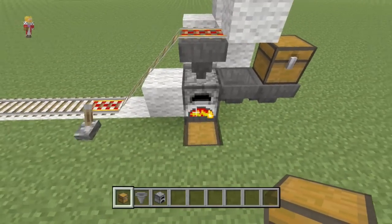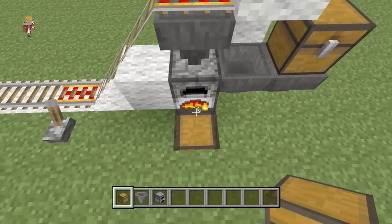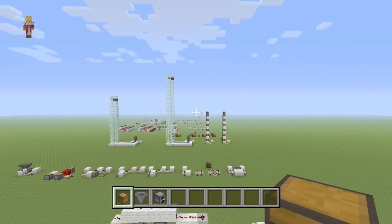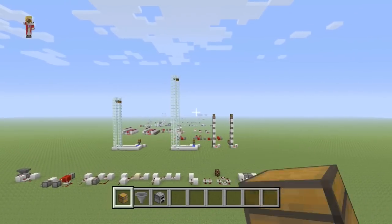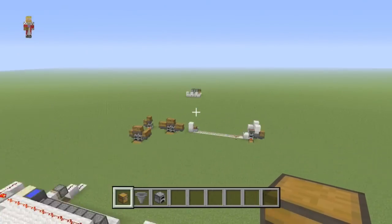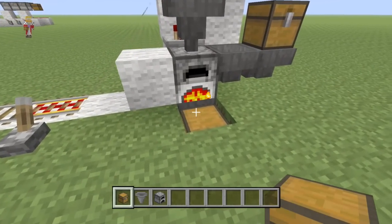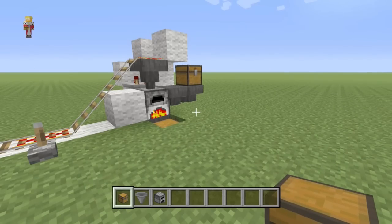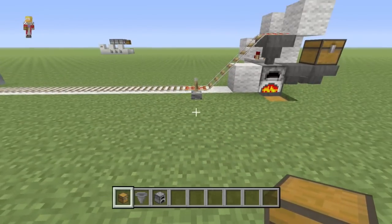I recommend building this actually in your storage room, because it would be amazing to then hook this up to our automated storage system that we built on episode 00, before we even started the very basics. We did a showcase of the automatic sorting system, and that way it would sort out the redstone and the iron and the gold and everything else that you had in it — it'll automatically sort it straight into your sorting system for you, which is great.